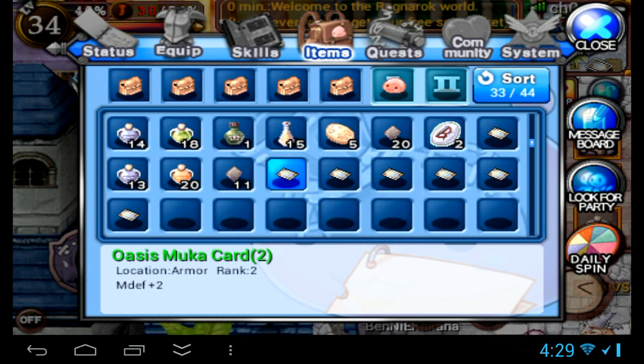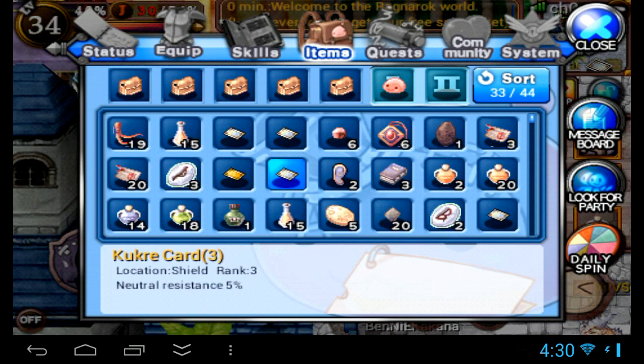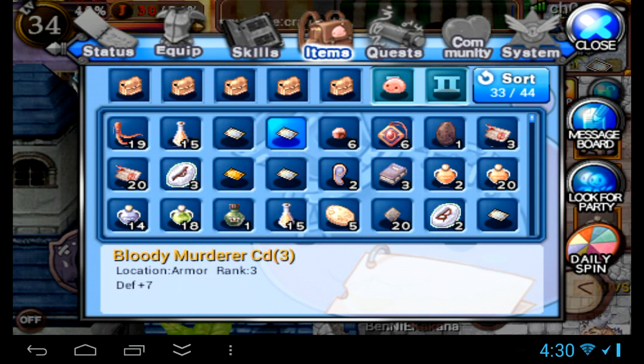First of all let's look at these cards. These are rank 2, and all cards are ranked 1 through 4. Usually the higher ranked cards are better. Like a Cougar card rank 2 would give you 4% neutral resistance, but a rank 3 would give you 5% and so on.